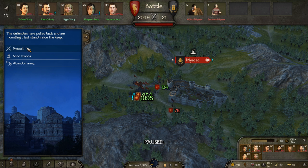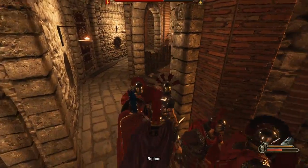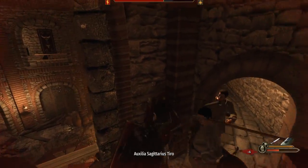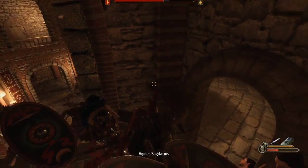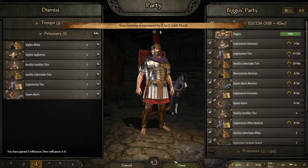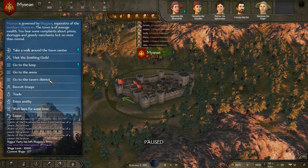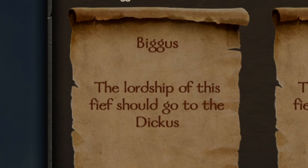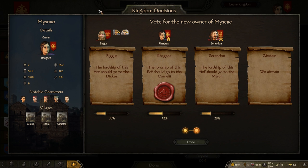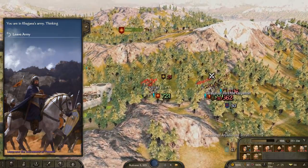They're mounting a last stand inside of the keep — we'll go there! Get them out of the keep! We shall seize this throne for Rome! You can stab me all you want, I'm gonna stab you back! Is this where the British got their stabbing traditions from? We have managed to capture the castle — it wasn't just a castle, it was a whole town! They're voting for me, but alas, it's gonna go to the empress. I could have had a whole town! But Biggus is happy just being here — he's the kind of guy that's just happy to be invited to the party!